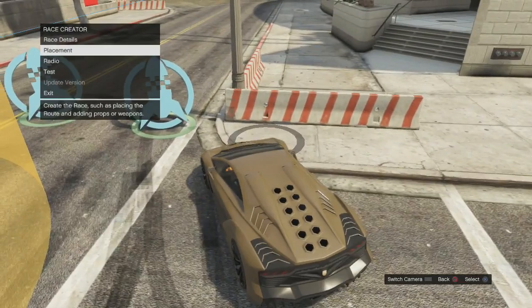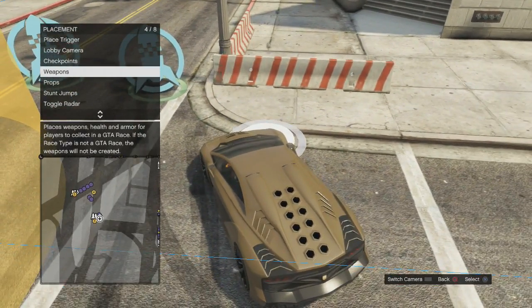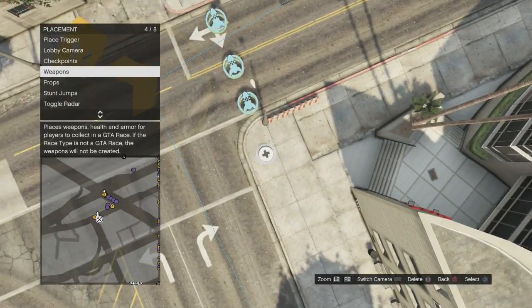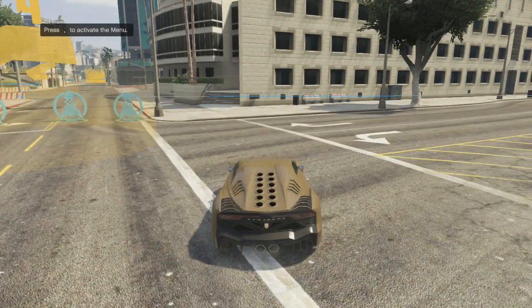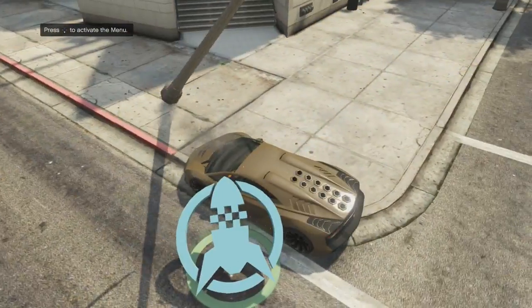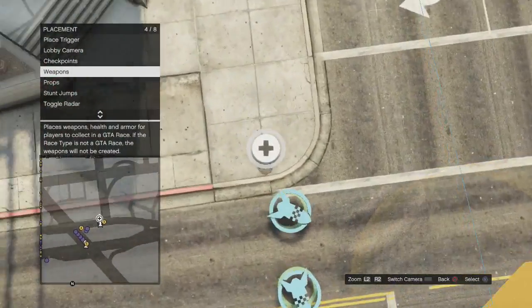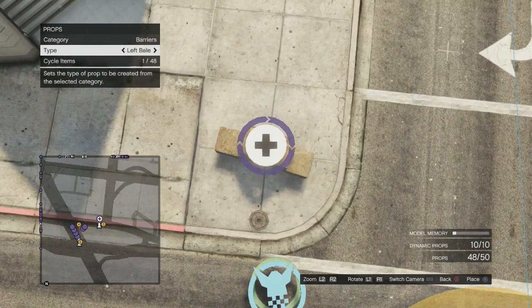What you want to do: placement, props. First of all, you can see I'm in the content creator. Press select to get out of the car view. Get rid of these props. The lamppost is there. You want to get back into your car view, then smack the pole real quick and press down and select again to get back into the menu. You may need to do it again if the pole still spawns back. Now the pole has disappeared.